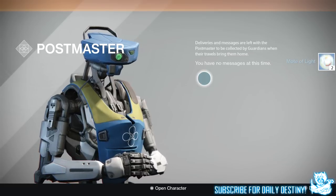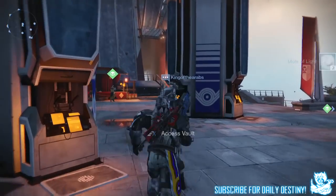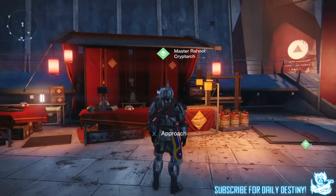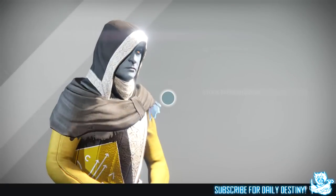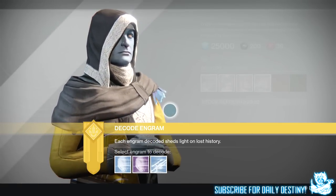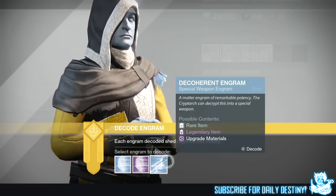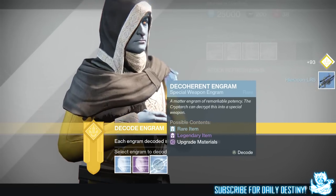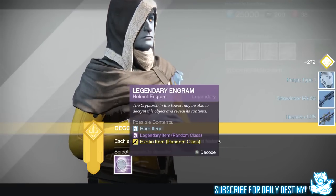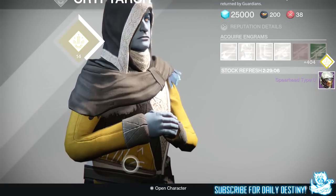Oh my days, two Motes of Light from a package - that's disgusting. Let's just open these engrams. I got a legendary and a couple of blues. Legendary helmet - please give me something good. Don't give me a Mote of Light, please Cryptarch. With the blues I got a sniper and a shotgun, and we've got some helmets. I got the Bag of Sheep Knight Type One and the Spearhead Type Zero - don't own that one.